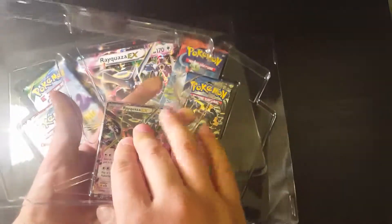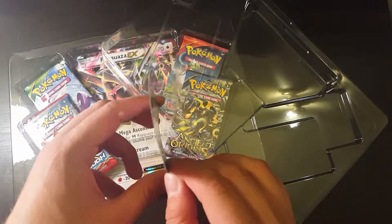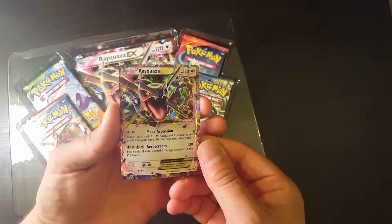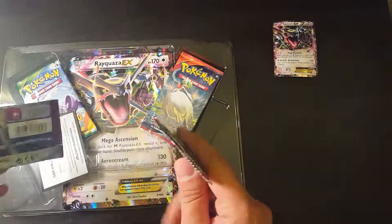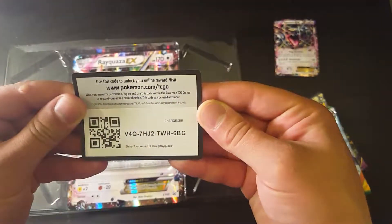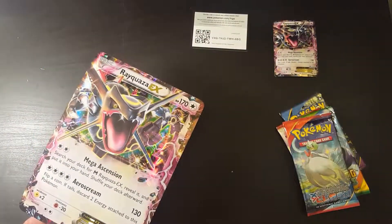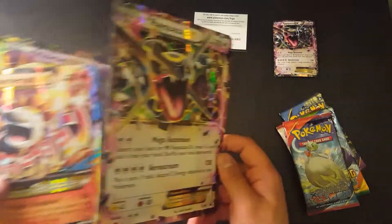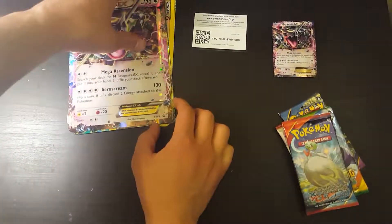This is one of the older boxes that came out, I think months ago. We did damage it — it's bent, but I'll put it in a top loader and that should fix it. Look at the shine on that one! Alright, cool. Put it here. These are my packs and that's your code for the online game. Let's pull up my Jumbo card — there you go, shiny Rayquaza! Alright, we're going to add it to the collection.